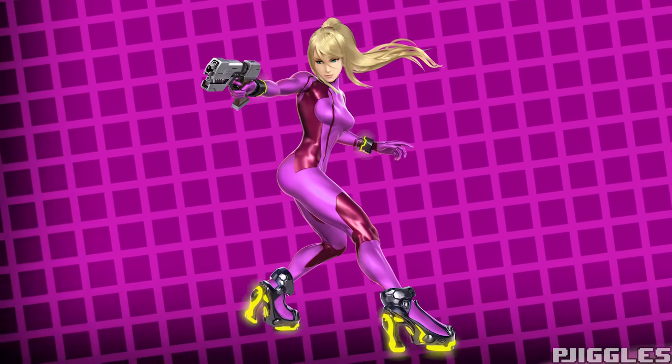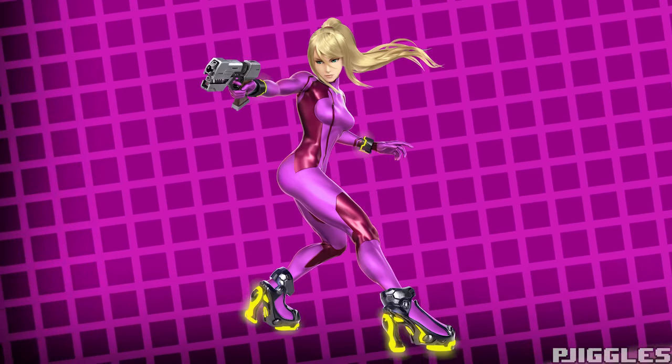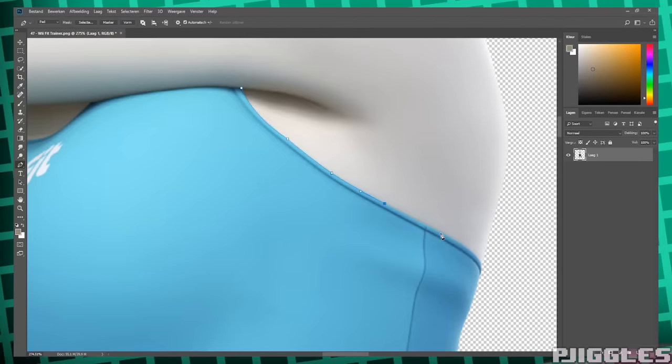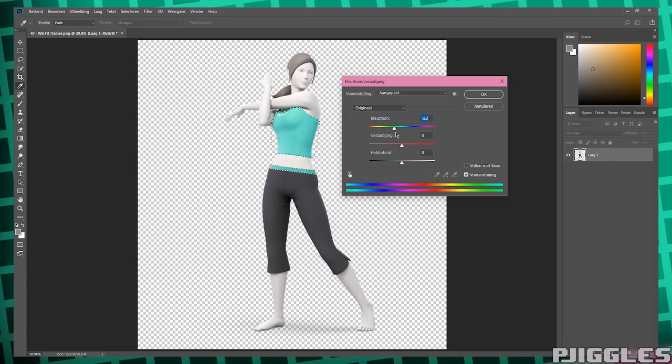Wait, she kind of blends in with my pink background, doesn't she? This could be a problem for this video. I have an idea — there we go. Cyan background. Compliments the pink nicely. Anyways, when I say let Photoshop do its work, I really mean let me do the work by manually selecting part of a character's artwork and then recoloring that part. Some of these were a pain to make.